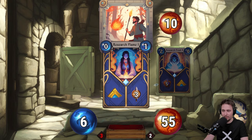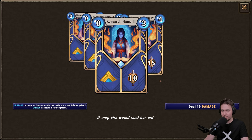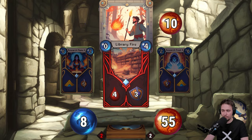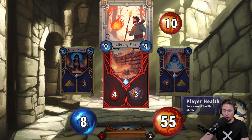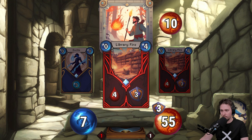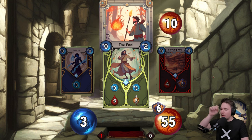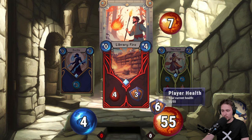If I play it to the right I spend zero energy and upgrade the card — by upgrading we get two energy. On the left side, we spend two energy and get three block for a whole round so we'll be protected. So I'm going right to upgrade and get more energy. We have another card — we can upgrade or go for more damage. Looking at the upgrade chart, it increases damage but also increases energy cost. I'll go left — for four we can have three block, or for zero we get four damage.